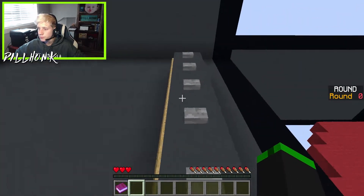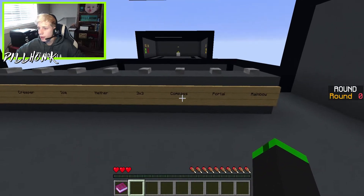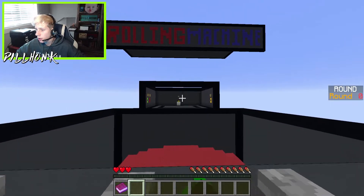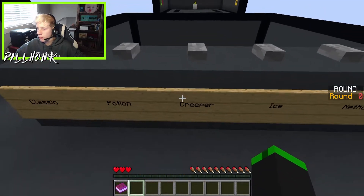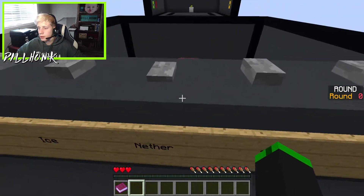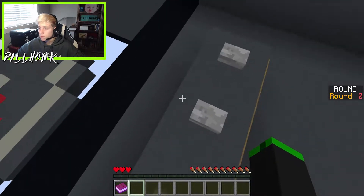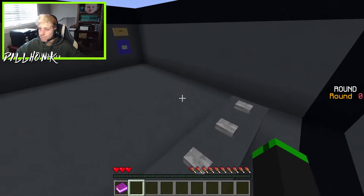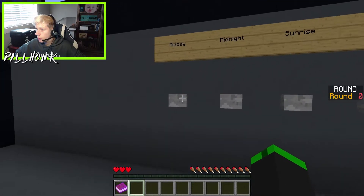Let's check out the map selector. We've got classic, potion, creeper, ice, nether, 3x3, compass, portal, and a rainbow map. Oh wow, we're on the completely other side! Classic, potion — oh this is sweet — creeper, ice, nether, 3x3 — these are actually really cool looking — compass, portal, and the rainbow. Let's just start off with classic.